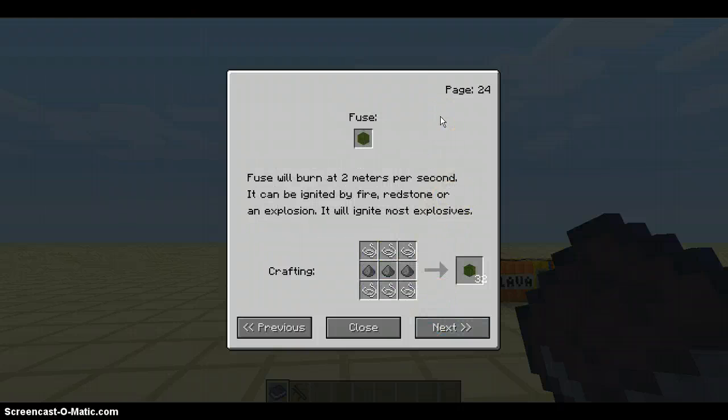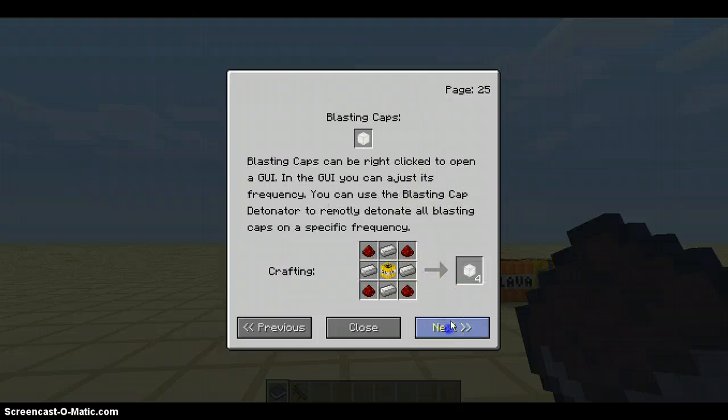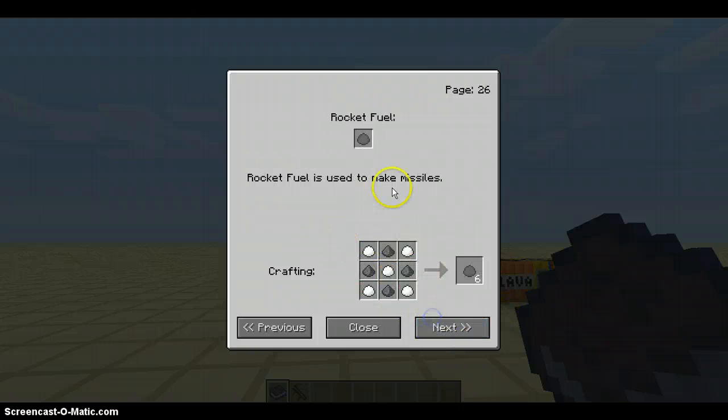Fuse: fuse will burn at two meters per second. It can be lit by fire or redstone. Blasting caps can be right-clicked to open a GUI. Rocket fuel — there you go: plastic, plastic, plastic, plastic, plastic, and gunpowder.